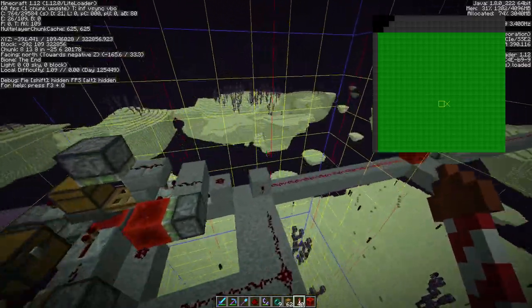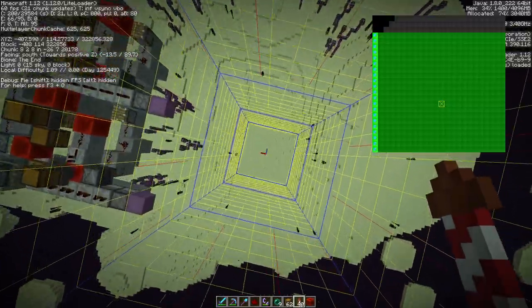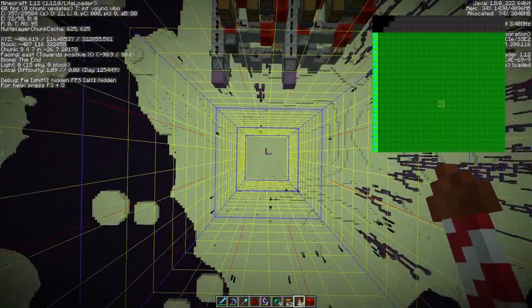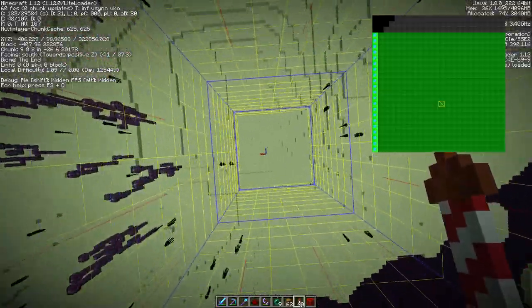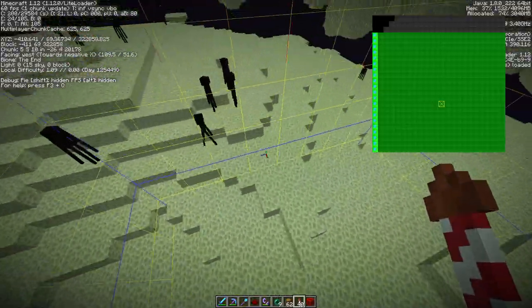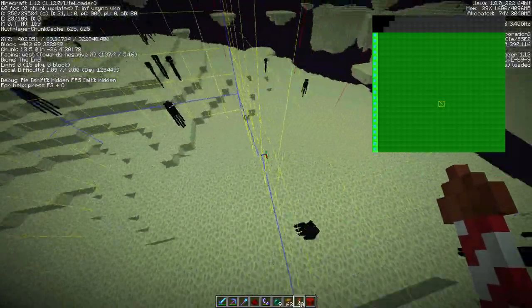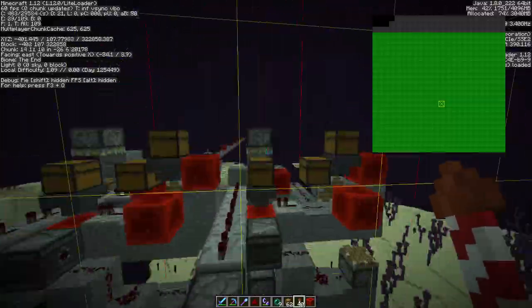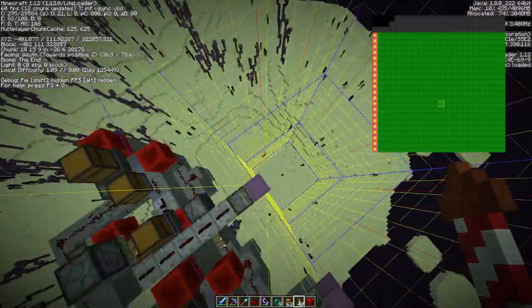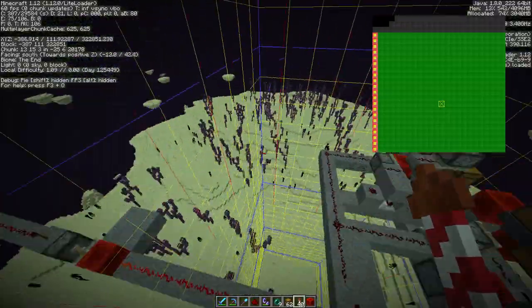It reverts back to how it was before I triggered it, and that way I can reuse it as often as I want. This here is the special portal seed chunk. There are no portals generating here because this is not actually an area where portals can generate. But this chunk sets the seed for portals to generate, and that's what I use with the flying machine setup.